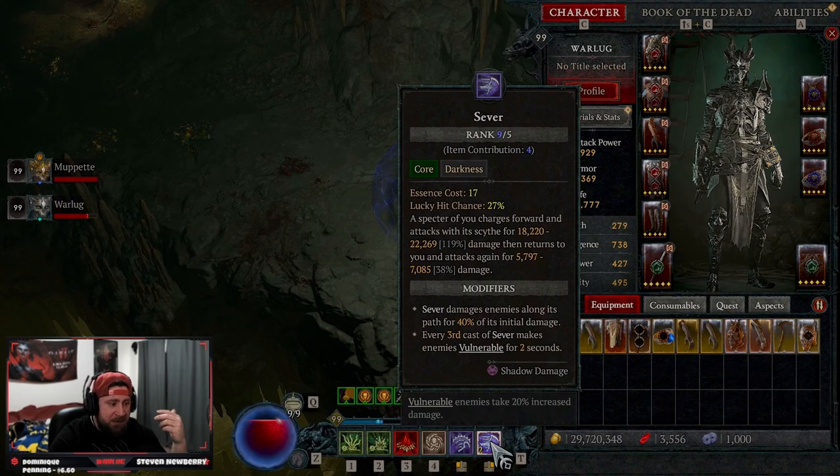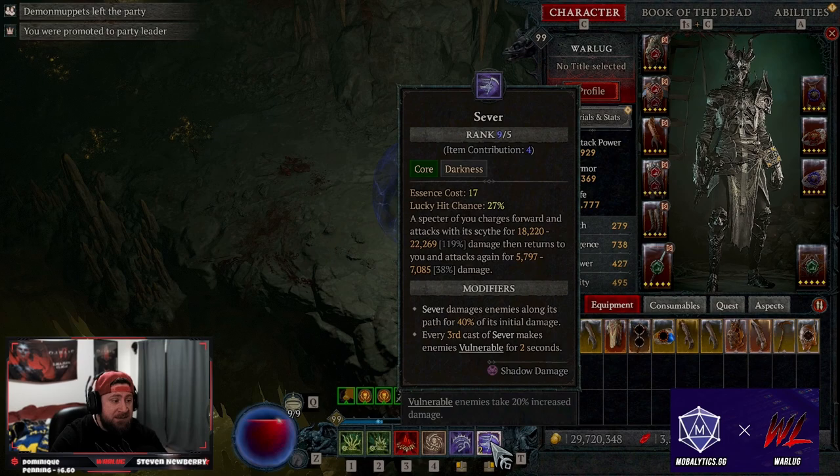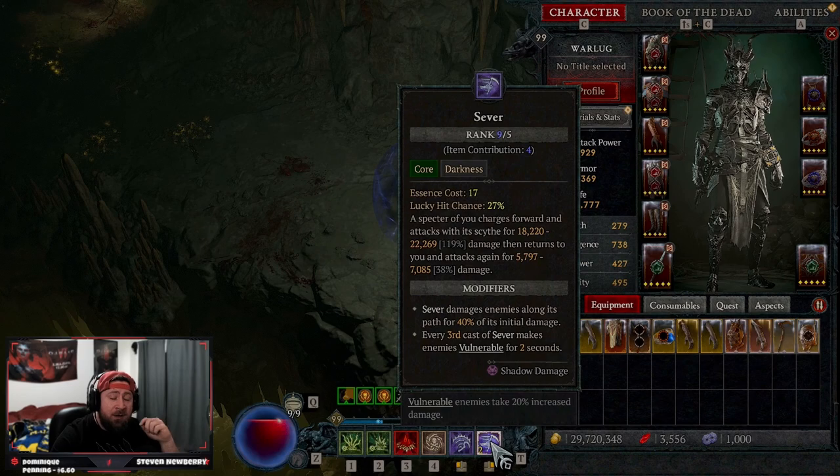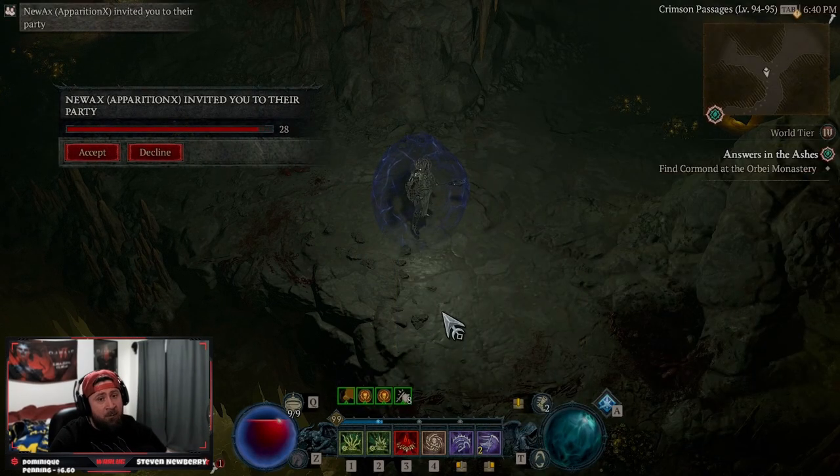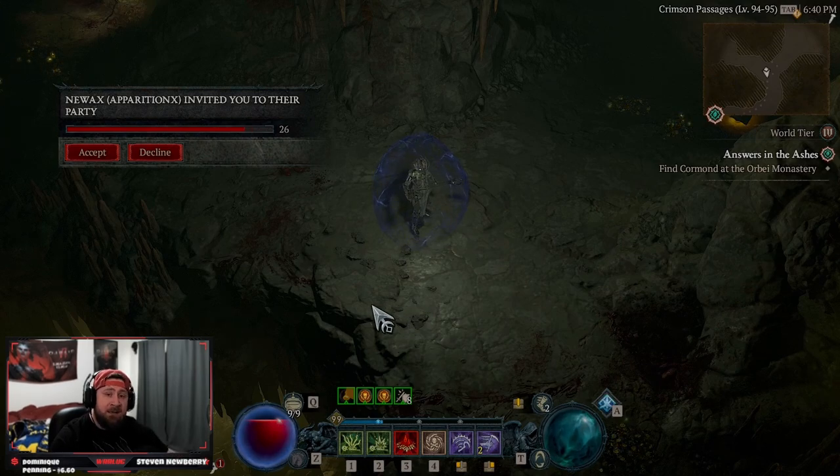That covers the full build — Shadow Sever, a very strong shadow build for the Necromancer. I've been having the most fun with this besides Bone Spear. Comment below and tell me what you think about Sever versus Shadow Blight or just the build in general. Like the video, subscribe if you're new, and as always stay gaming — catch you in the next one!